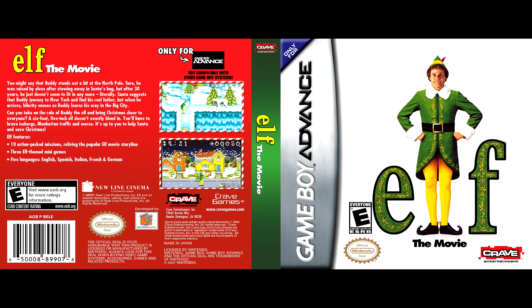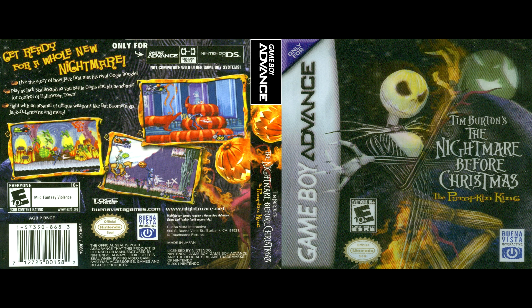Elf Minigames 3. Five languages: English, Spanish, Italian, French, German. Tim Burton's Pumpkin King: The Glory Before Christmas. Get ready for a whole new dream. Experience how Jack and Oogie Boogie met his rival for the first time. Play as Jack Skellington and Oogie and his minions fighting for control of Halloween Town. Fight with unique weapons like the Bat Boomerang and Jack-o'-Lantern.